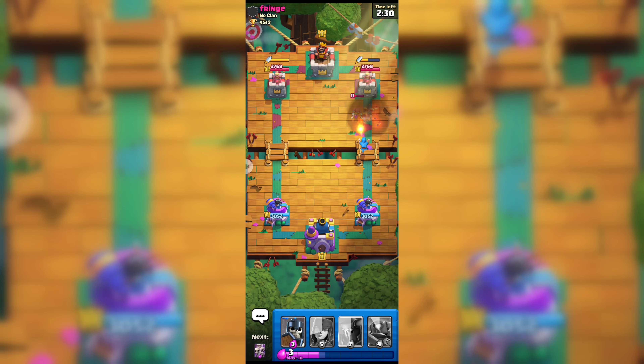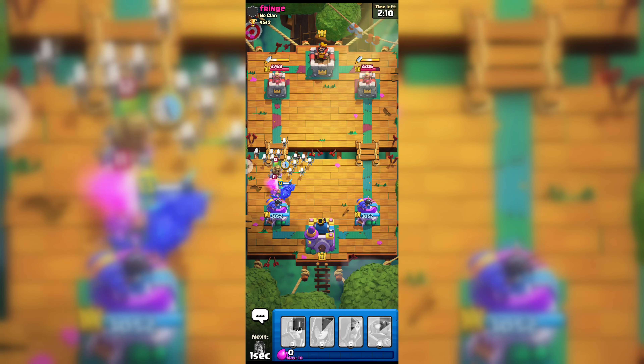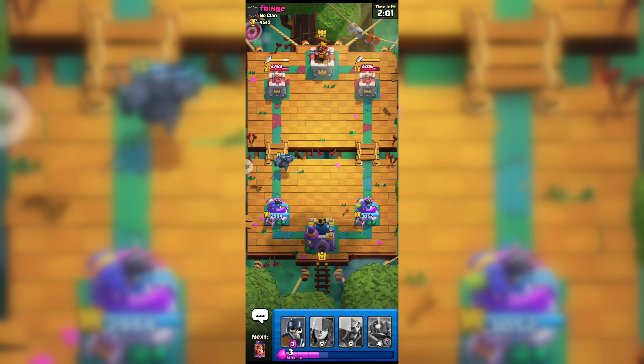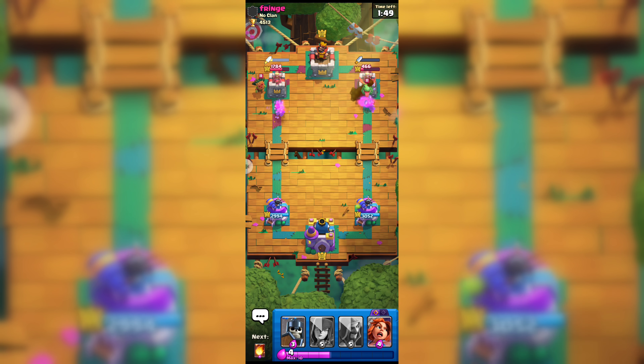Let's play our Fireball to get his Wizard — his Wizard is gone now. Our Wizard will deal some damage to his Princess Tower, and yes we got some damage to his Dagger Duchess Tower. Let's play our PEKKA because his Princes are coming. Let's go with our Skarmy — his Princes are gone now. Thanks to his Log our Skarmy is also gone. Let's go with our Mini PEKKA on his Princess Tower to see if we can deal damage.